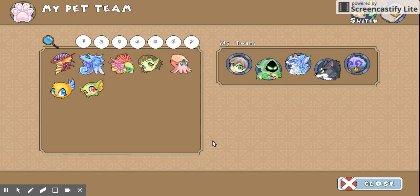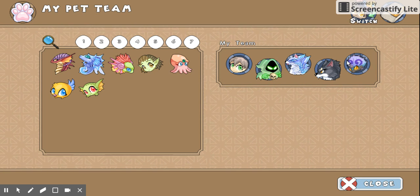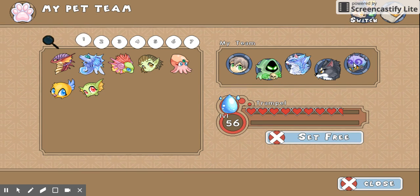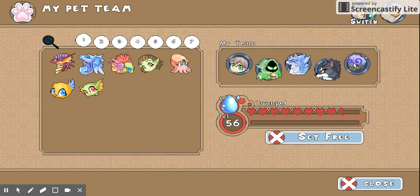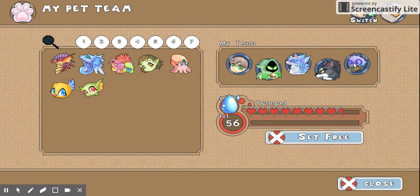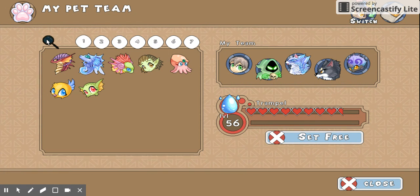Now we are on to number 4. Number 4 has got to be this guy — Trample, level 56. He is, I'm pretty sure, my strongest pet. I haven't been playing Prodigy in a while, but Trample is super cool. He's a dinosaur, super lucky to have him. So, that's my number 4 pet.